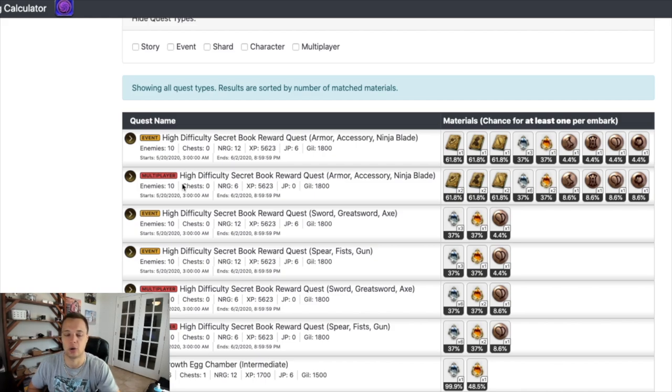There are instances where you may want to use auto repeat instead — for example, if you can't really be on your device and you're letting your game run while you're at work, at school, whatever. But if you're going to be around your device and you can click a button every five to eight minutes, then you're going to want to do multiplayer.